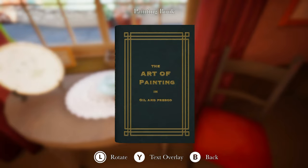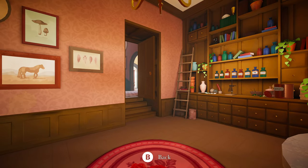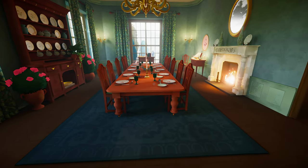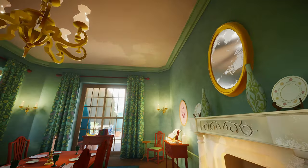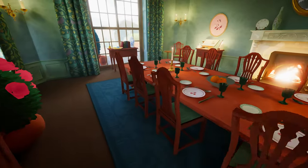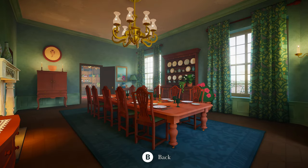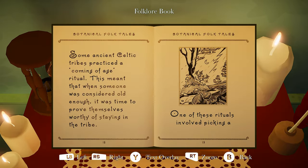The art of painting in oil and fresco. Take a seat. Go over here. Look at that. This place is awesome. I actually like the wallpaper. Let's see — the rose garden I think is out there. Another seat. Let's see what this says. Folklore book. Botanical folk tales.